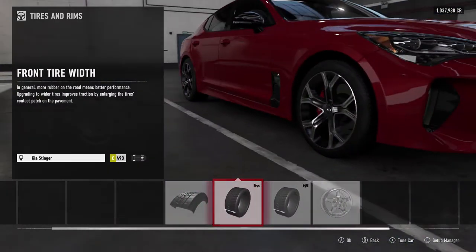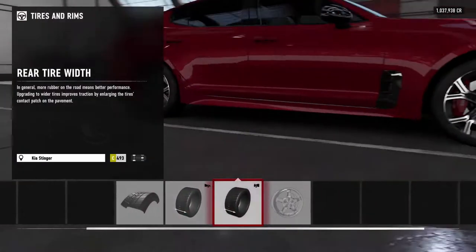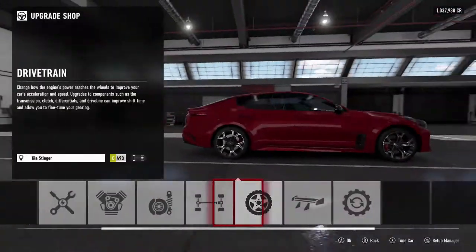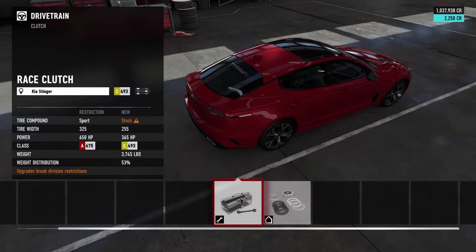We'll keep it on stock tires right now, probably stock width — 225s in the front and 255s in the rear. It's got some pretty wide ones in the rear, so we're gonna leave that.